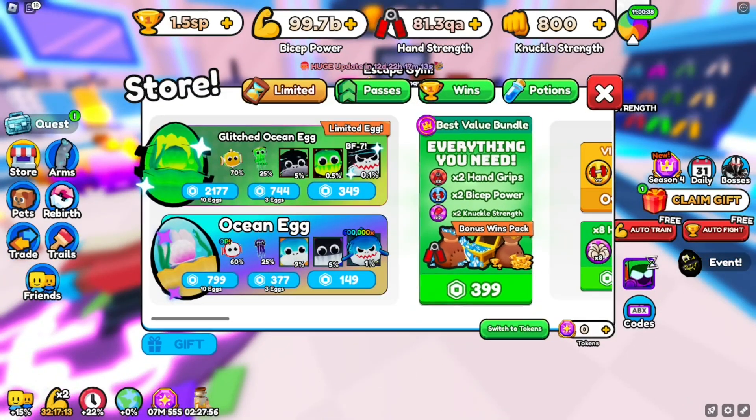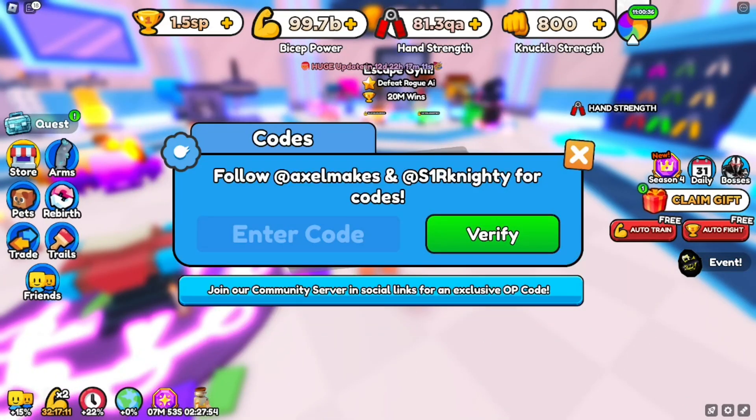Now we're starting with the codes. To enter a code, click on Store, go over to 'ABX Code,' and this is where you type all the brand new codes for Arm Wrestling Simulator. Make sure you type all codes exactly as shown.